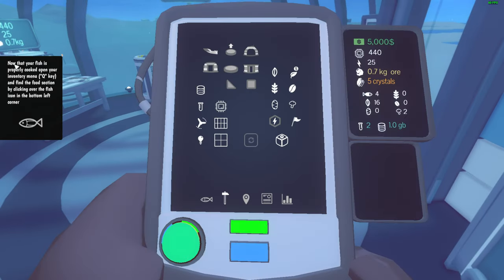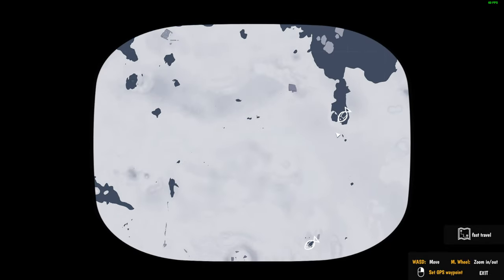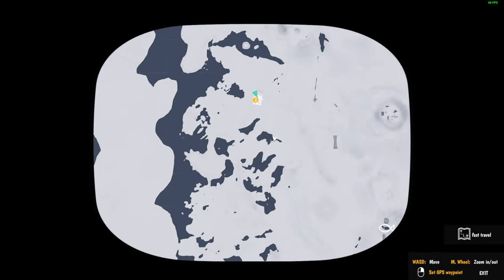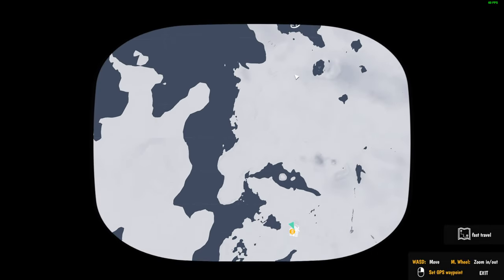Let's make more fish. 'Now that you have fish properly cooked, open your inventory menu and press Q, find the food selection.' I just noticed we have a selection over here — that's raw fish, that's cooked fish. I thought this was coffee, to be honest. Recipe: three potatoes and seeds. No meat? Mushroom soup? Oh, so that's bread. I actually thought this was a pill of some sort. Oh, what is this? Oh, that's the map!